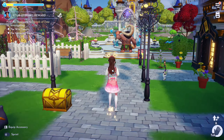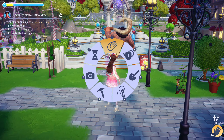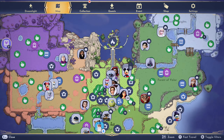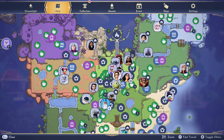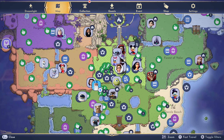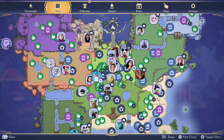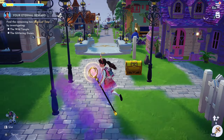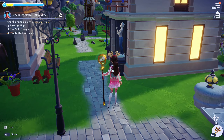Dreamlight points are basically like points to open up realms and the areas here as well. I've opened almost every realm — actually every realm and every area in Dreamlight Valley. But for the Eternity Isle, you can also collect mist points in the valley.